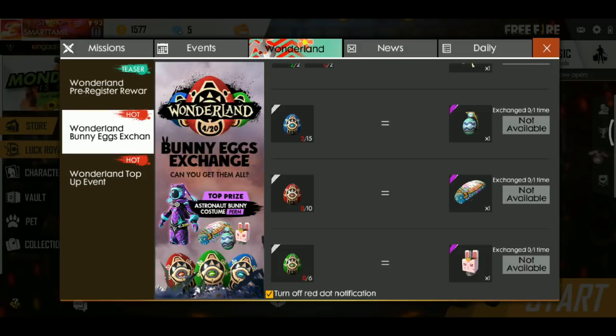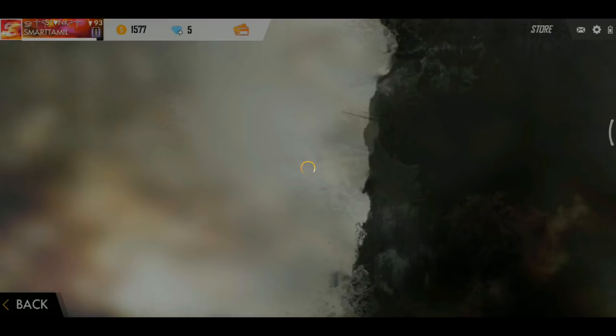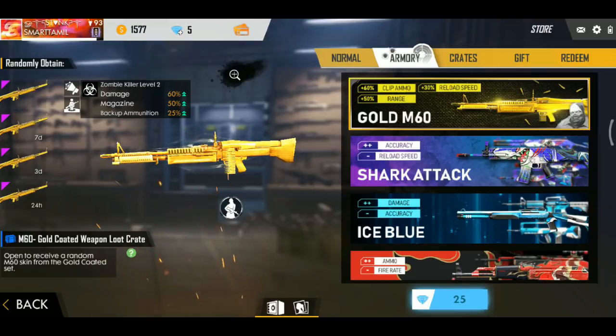It's called Free Dress, it's called Parachute, it's called Helmet. You can have a card in the store. There is a new M60 — it's called M60. If you want to add M60, it's called Golden Skin. They are called Golden Reppant Loot Card.